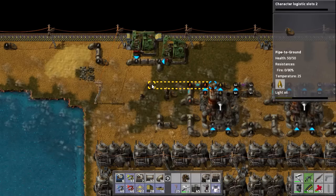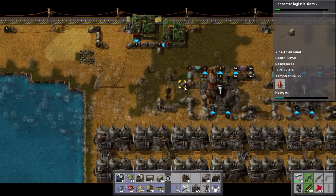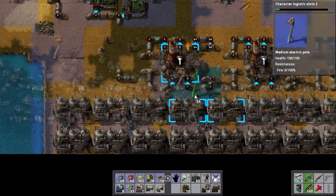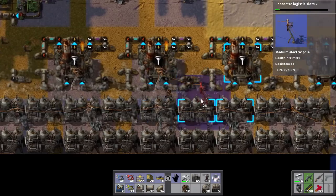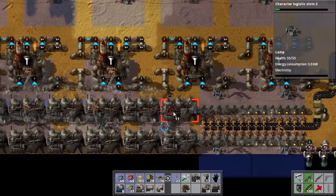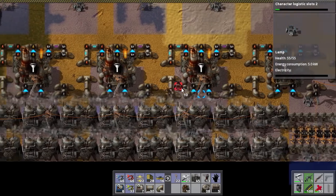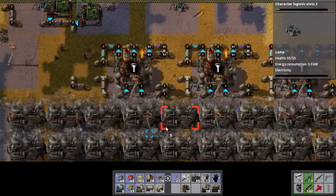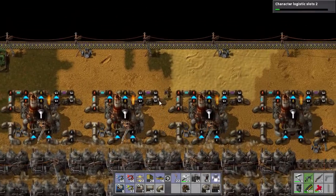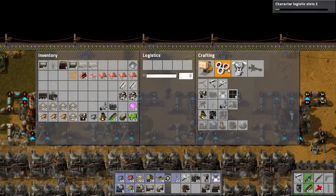These pipes should be heading off here — yes, this one has light oil, this has petroleum gas, and this has heavy oil. We need to turn these refineries on and we should probably add a few lights here and there. That still leaves us enough space for a train track — hopefully. Train tracks are two by two, let me just place one just for spacing purposes.